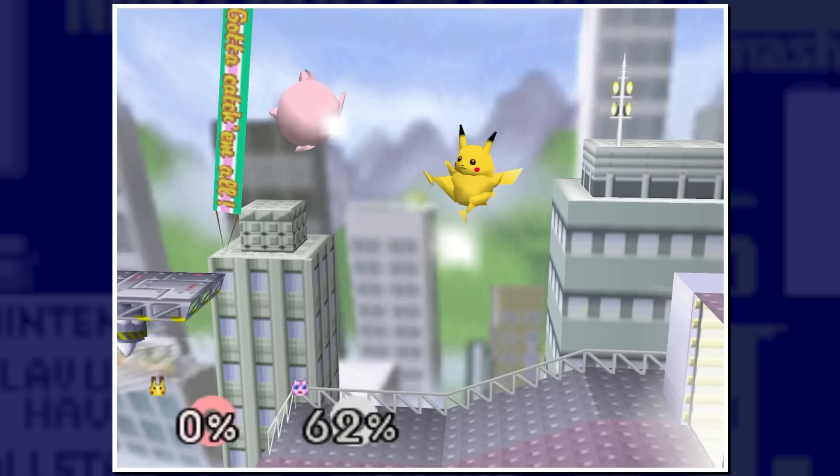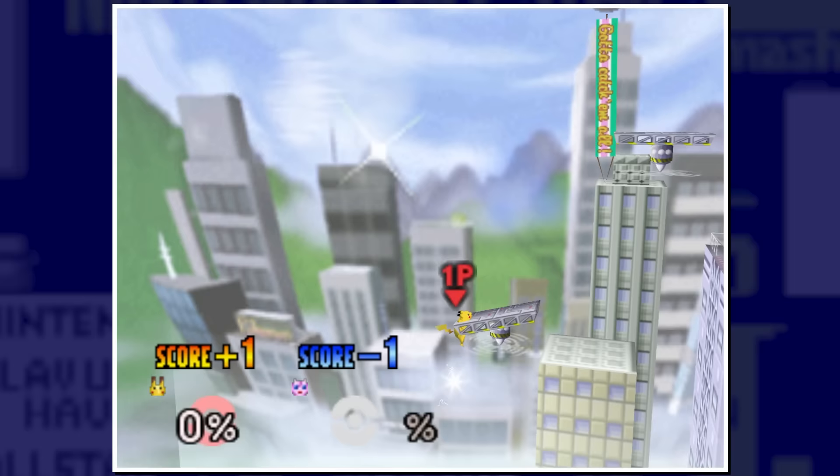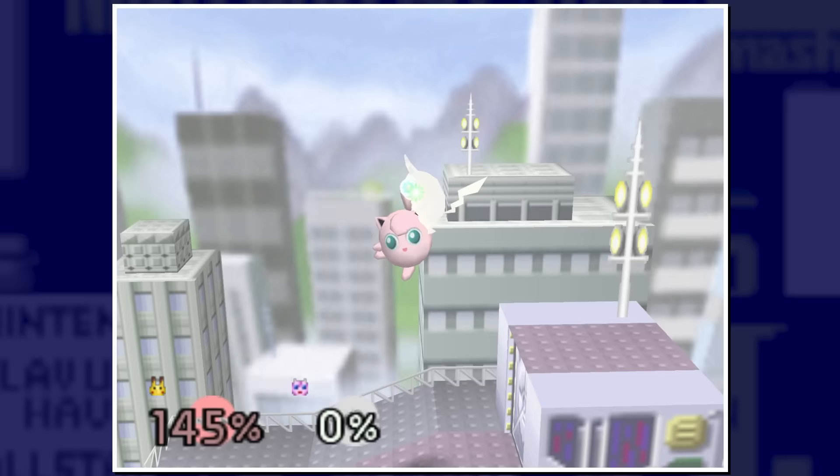The final accessible multiplayer stage in Smash 64 is Saffron City, representing the Pokemon fighters. Players fight atop skyscraper rooftops in Saffron City — the biggest city in Pokemon Red and Blue. The main building is Silph Co., the site of Team Rocket's takeover. During battle, doors on Silph Co. open and a random Pokemon appears: Venusaur uses Razor Leaf, Charmander blasts Flamethrower, Electrode rolls out and uses Explosion, Porygon blasts out as a surprise attack, and Chansey is helpful — spawning an egg with an item and healing players on contact. Pokemon that fly by in the background include Butterfree, Pidgey, Fearow, and rarest of all, the legendary bird Moltres.